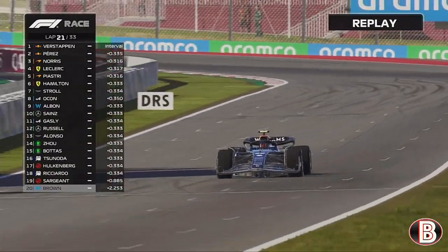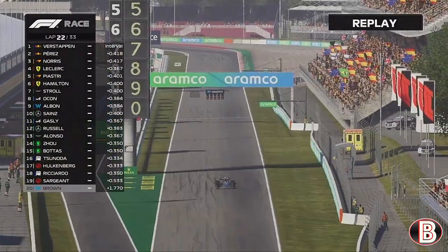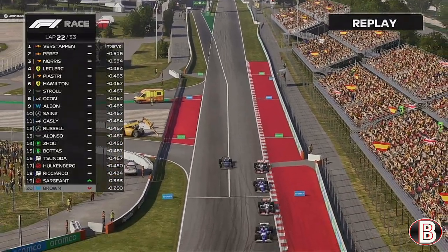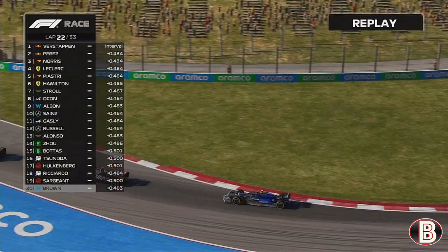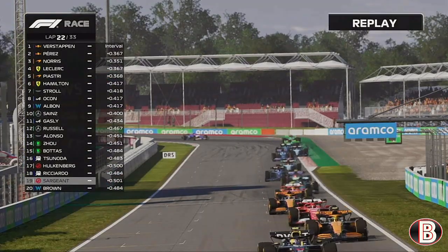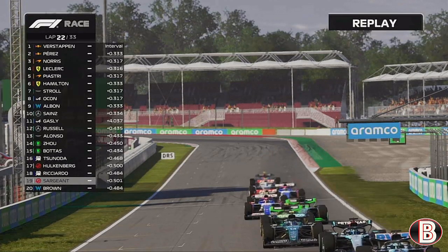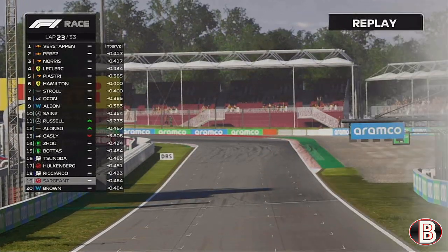We chase down the pit straight to catch the safety car — this may give us a lifeline in the race and maybe we can gain a couple of places on the restart. We have to anchor up to avoid overtaking the safety car as we had way too much speed. Going down the pit straight, Pierre Gasly in the Alpine is slowing down — he looks to be out of the race. And he is out of the race — look at the smoke. His engine has gone bang. Gasly's day is done.